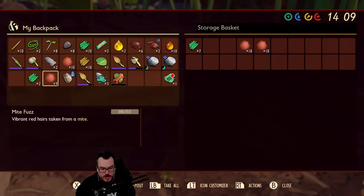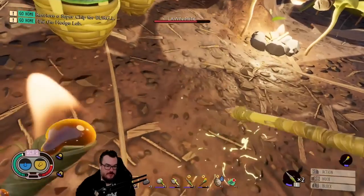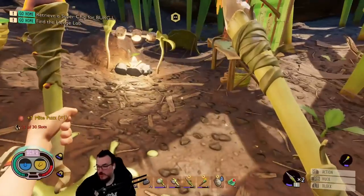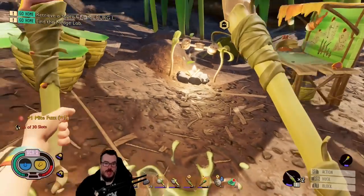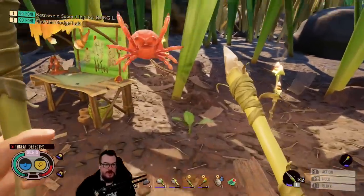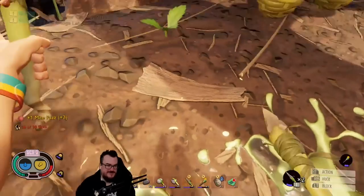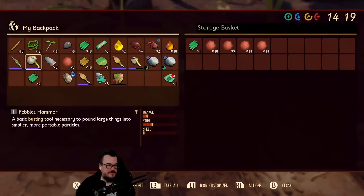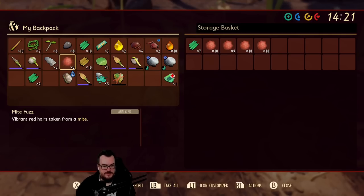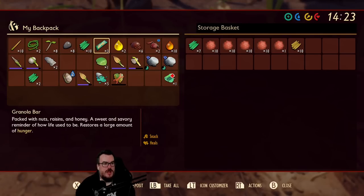Can I build walls? How do you build walls in this game? The fuck do you build walls? I don't know how you build walls. You gotta build a wall and make the bugs pay for it. Let's get some dry grass.